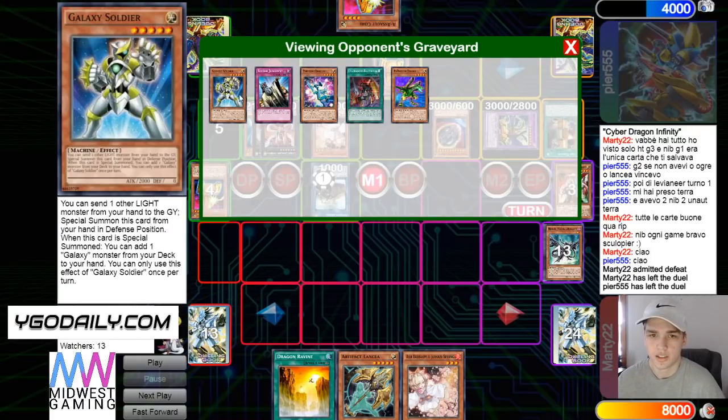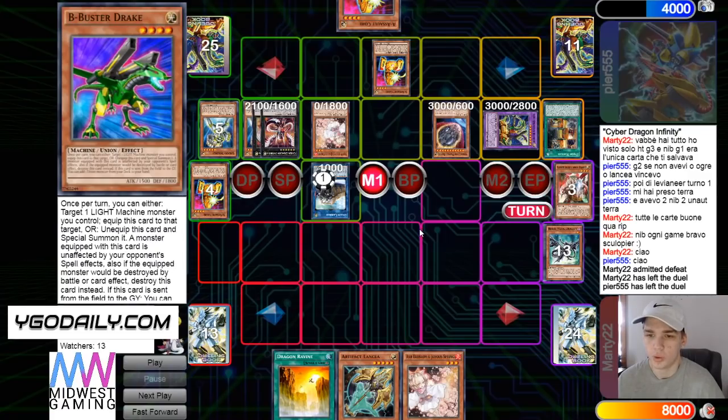I think some hand traps could be cool — like Spooky Dogwood, I think that could be in the side deck depending on how the format is. Moonlit Chill — I think that has not had its time to show itself yet. I think that hand trap will become a lot more popular in the future, depending on the format obviously. But that's going to be it for the video — the DB Grinder signing off, peace, have a nice day.